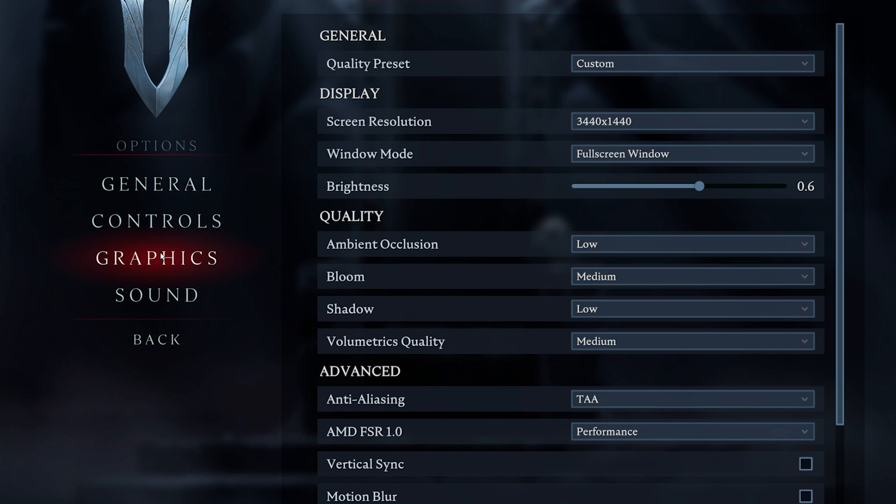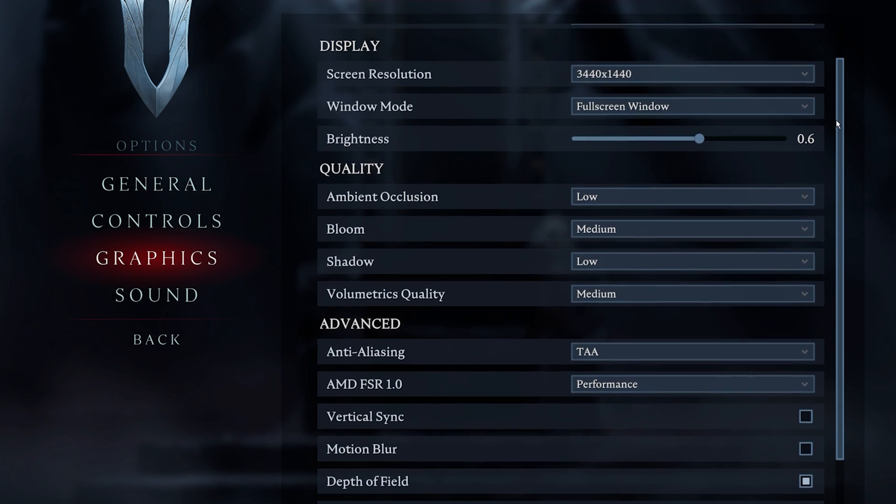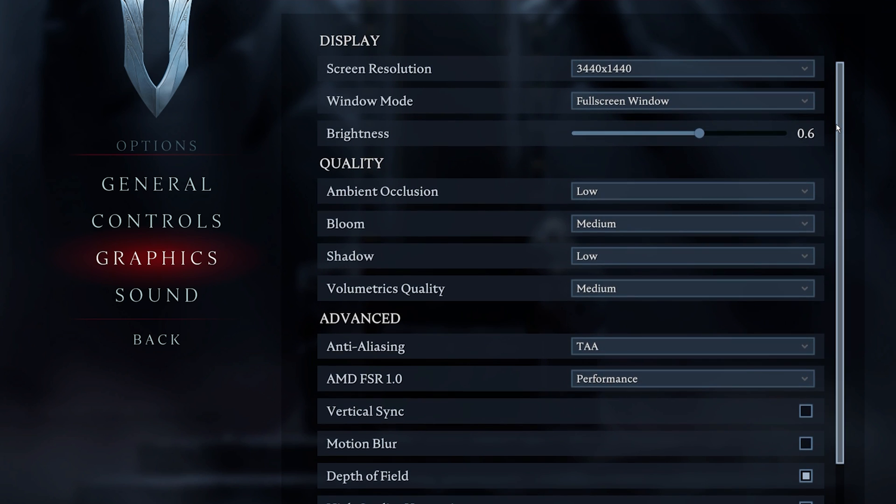Open up VRising and navigate to your graphics options. Here you can first of all choose a quality preset. When using a low to mid-end PC, make sure to set it to medium for now. All of the next settings will be set for a mid-end PC, which doesn't have a lot of resources to spare.